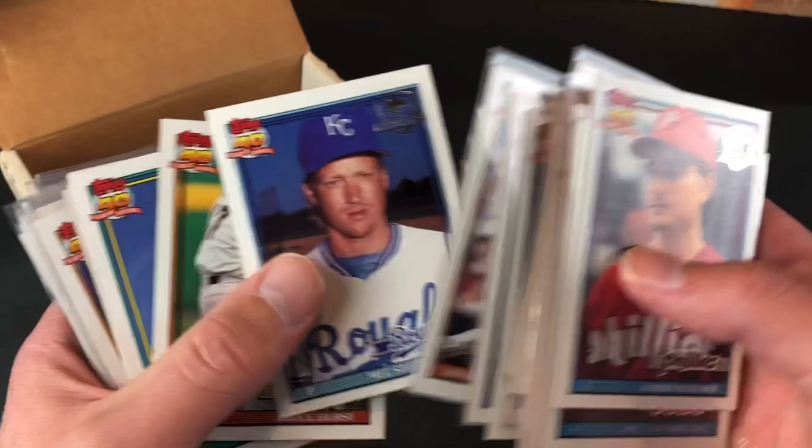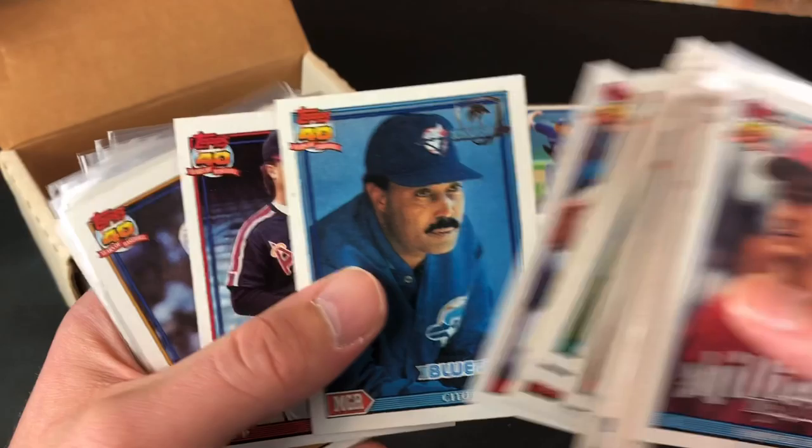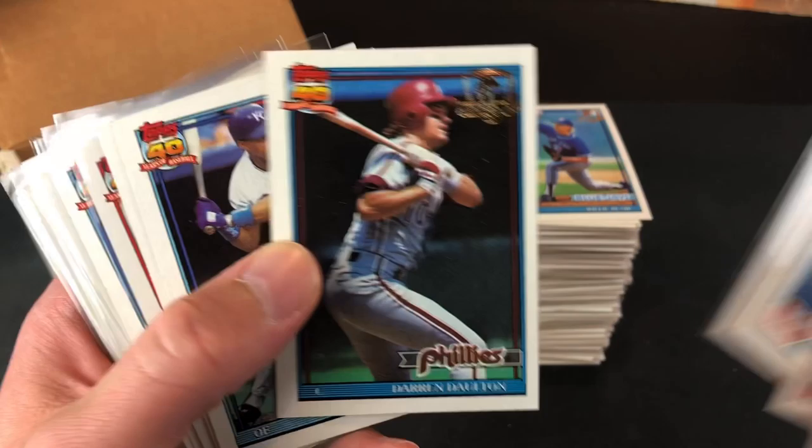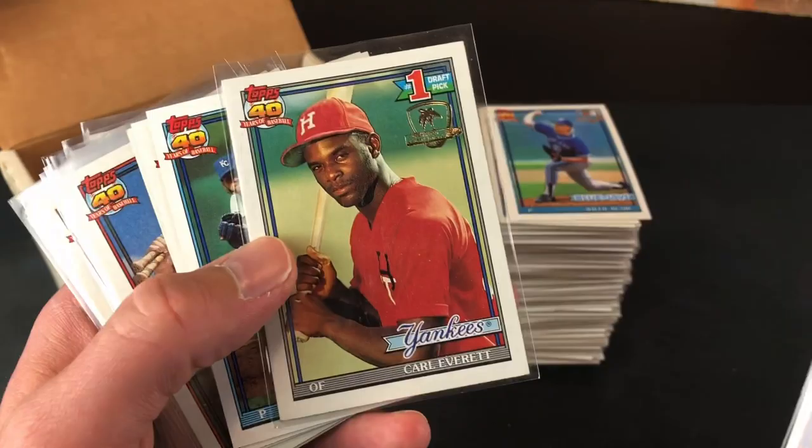Maybe put them in a lot on eBay or something like that. Rick Honeycutt, Junior Ortiz, Cito Gaston, Darren Dalton — cut pretty bad there. Tartable, Greg Colburn rookie card. And there's a cool one — Carl Everett, his rookie card. Always liked that one.